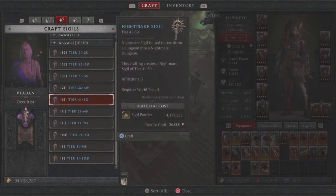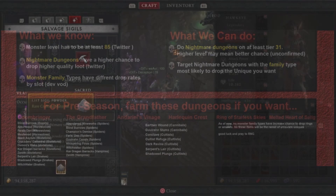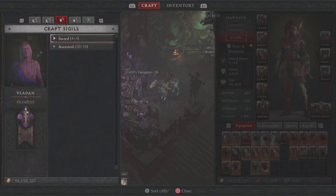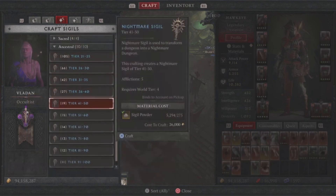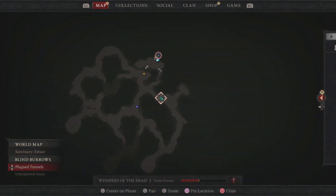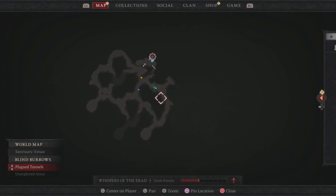At tier 31, you can get those ultra rare uniques to drop, and the clear time is actually really fast — solo or in a group, of course depending on your build. You can also do this on tier 21; it's going to be a little bit lower XP and you won't have a chance to farm for your uniques. But for me, tier 31 Blind Burrows is by far the best way to farm and get that XP.